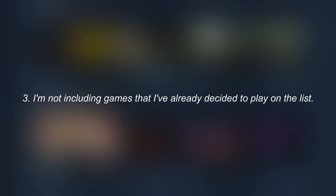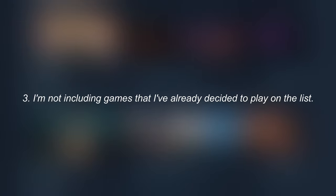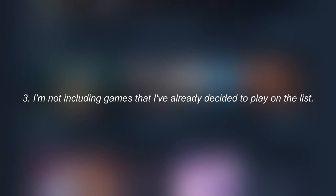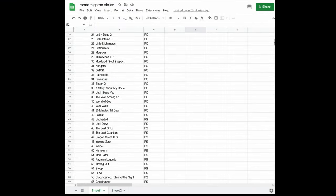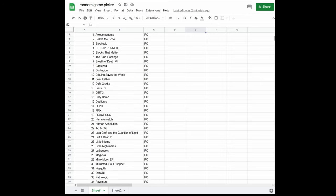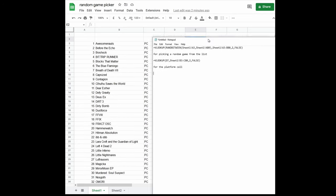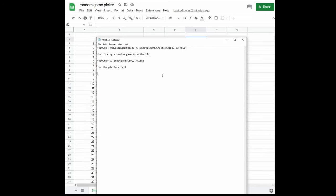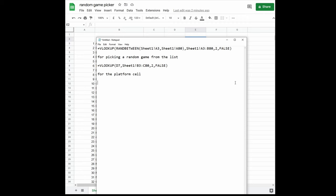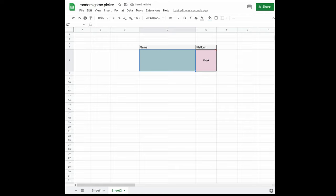For example, I'm not going to put Silksong on here when it comes out, because I'm going to play it regardless, as it is a much higher priority game for me than anything on this list. So let's move on to the list. Here are all of the games that I have but haven't played yet. This includes games from my Steam library and PlayStation Plus, and I've played all of the games that I have on Switch, so none of those are on here. Here's the Google Sheets formula that I'll use to randomize them — I'll basically pick a random number between 1 and 78 and display the game and platform next to the number on the list.